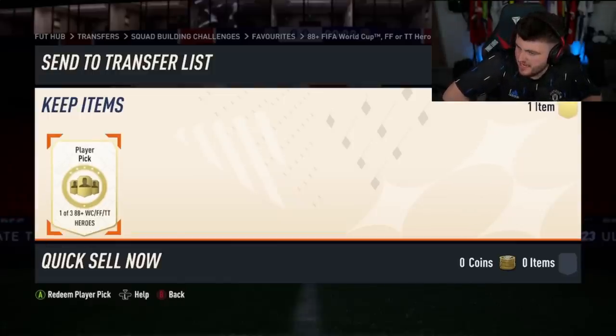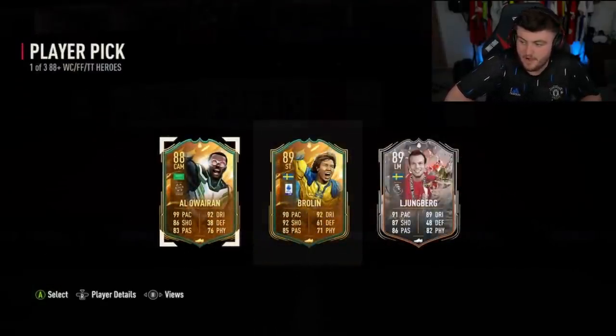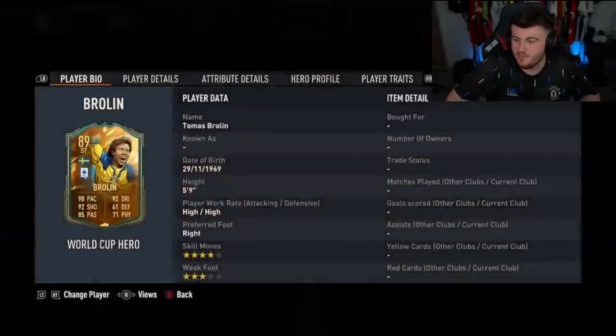We've got Lala's Xbox account now — let's see if Lala gets a W. We've had two Ws so far: Ala Werin and Captain Via. Another Ala Werin — 500k, we'll take that. Solid. He doesn't already have him either, so that's really good. Three Ws out of about 17 to 20 player picks.